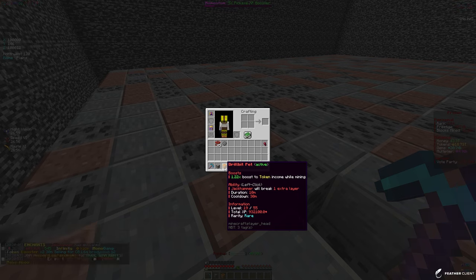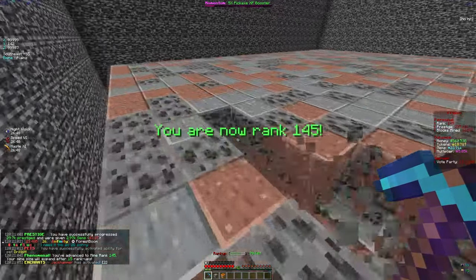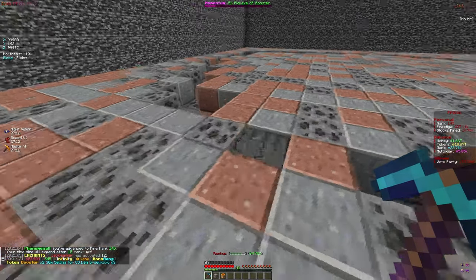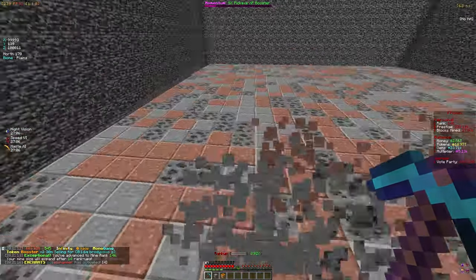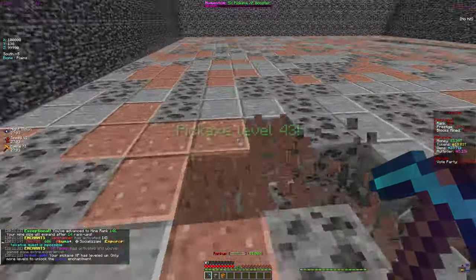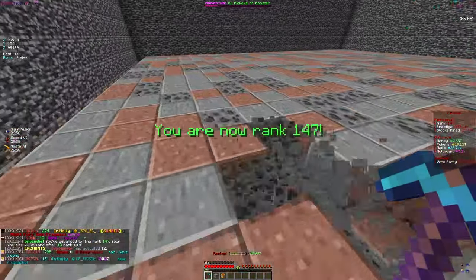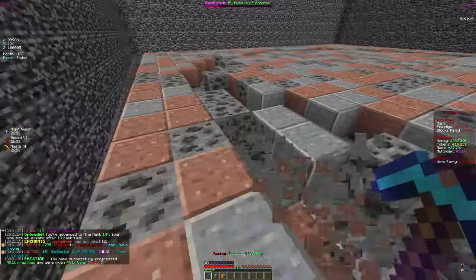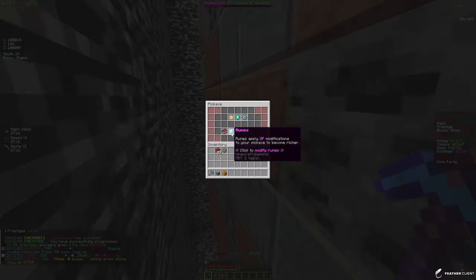We have a drill bit pet that gives me a boost to tokens. It's only the rare rarity so we can improve it, but it has the jackhammer ability to break an extra layer. Let's activate that — now the jackhammer breaks two layers instead of one, which helps us mine a lot faster. A dual miner pet is also really good, and if you want to focus on pickaxe XP, the dragon's pick pet boosts pickaxe XP — something to consider for later videos.